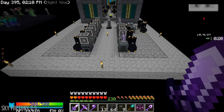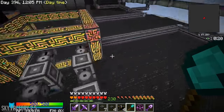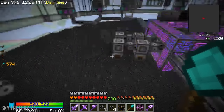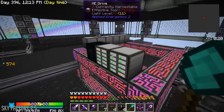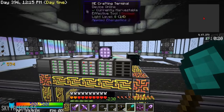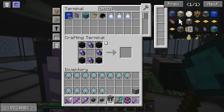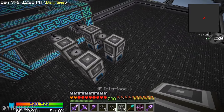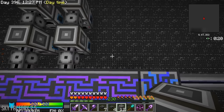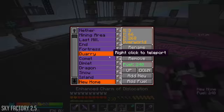So what I'm thinking about doing to speed up the system — because we use a series of ender chests for everything — I think I'm gonna start using interfaces instead, because interfaces would move things into the system faster. Let me grab some of these. I just don't know where to put them. If I scooted this one over a little bit I could put it in the middle. Let's go to the Last Millennium real fast.